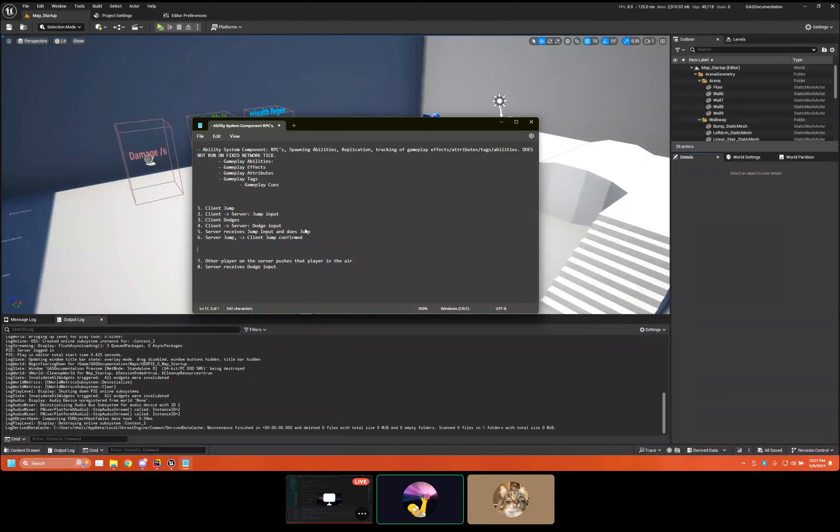It does have some ordering in terms of dependencies with something called a prediction key, which is C++ only, but even then it'll handle it for you. If you want something more specific, you'd have to write your own rollback. The server does not need to roll back because it's server authoritative — what happens on the server is the source of truth. The client should have gotten the jump confirmation and then receives a rollback message saying it can't dodge because it got pushed, deleting that history. That's a general overview of server rollback.